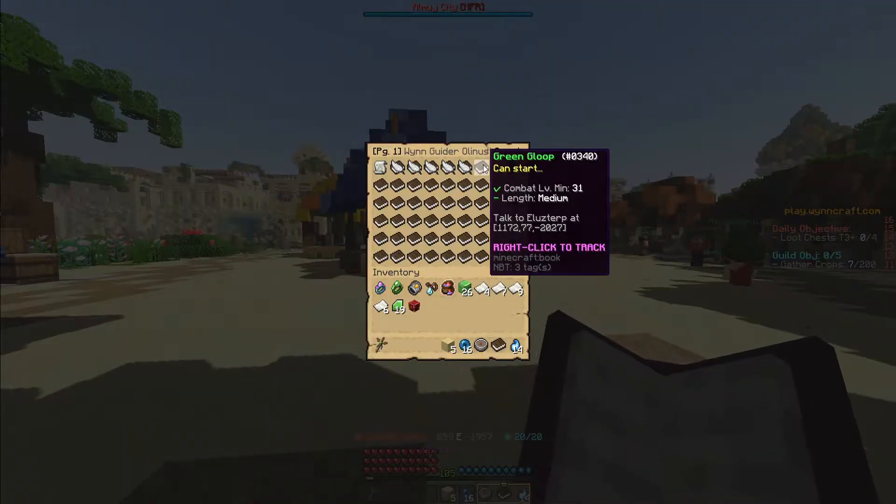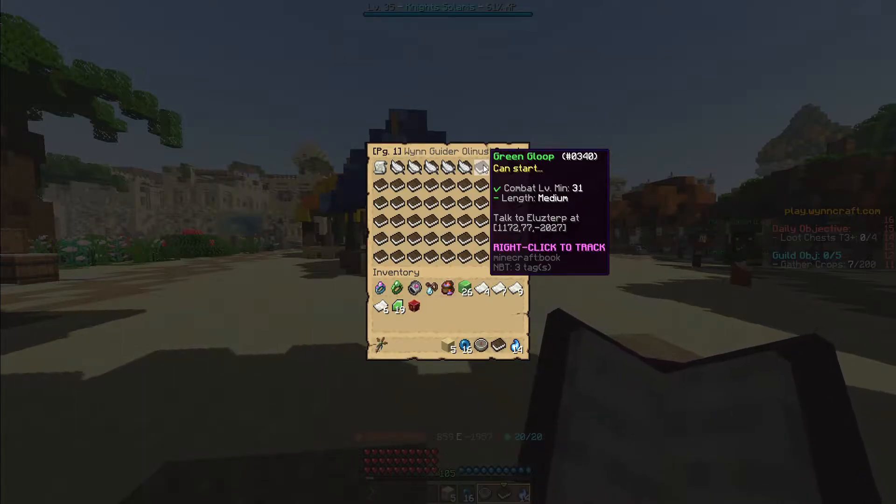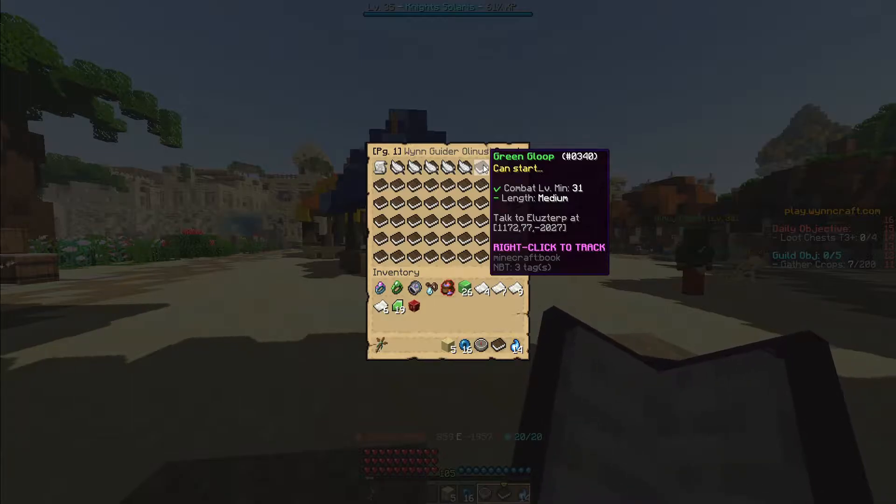Today we are taking a look at the Green Gloop. It's a combat level minimum of 31. It's a medium-length quest. Talk to Elutser at those coordinates.